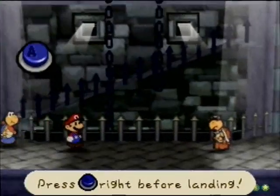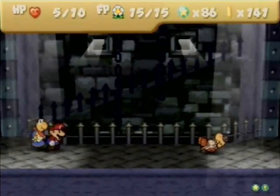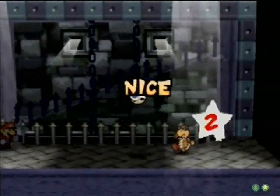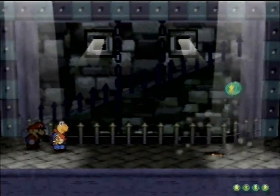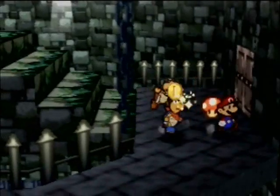Ow, I can't even block. Let's hurry up and take out this guy. And there we go, done. We're also getting kind of close to a level up — we only need 10 more star points, and that should probably happen before we get to the Koopa Bros.